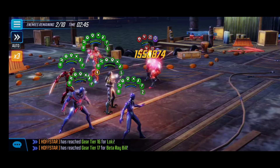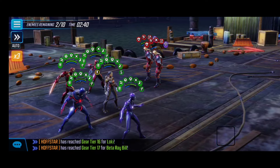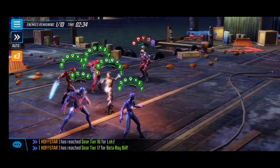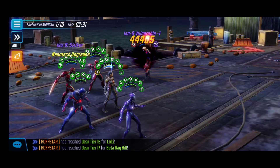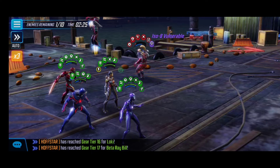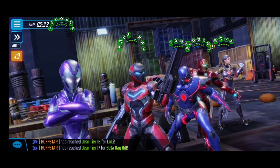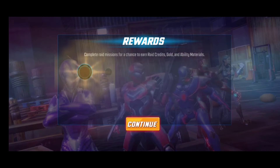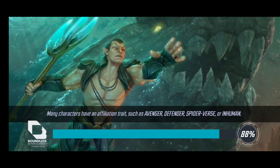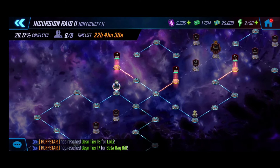I will link my original guide video for the previous rendition of the Incursion so that if you're just looking for an attack order, you can find it below. This video is more of an update with my current roster, and it's great to see that Gear Tier 14 and 15 characters are still getting it done. Kestrel is the lone character built up, alongside Gear Tier 16 Rescue, supporting this Gear Tier 14–15 Pegasus team. Thanks for watching — catch you in the next one!